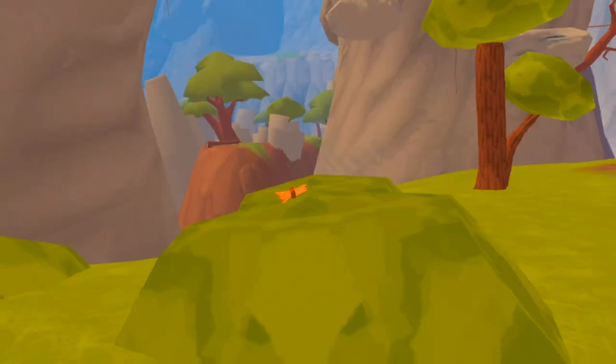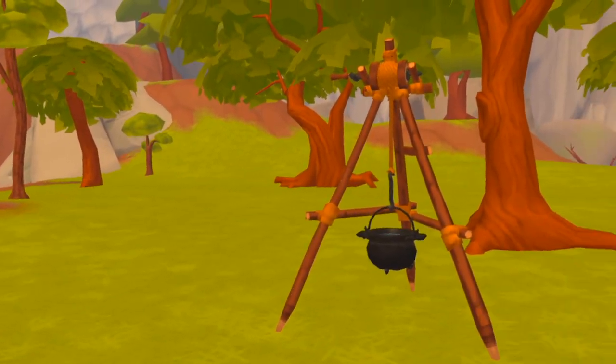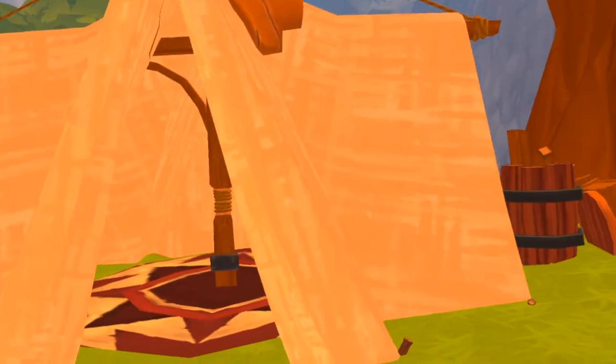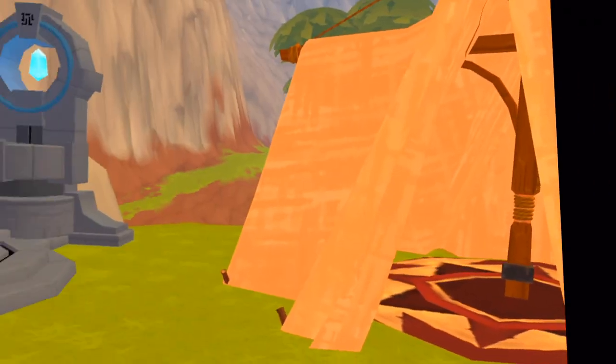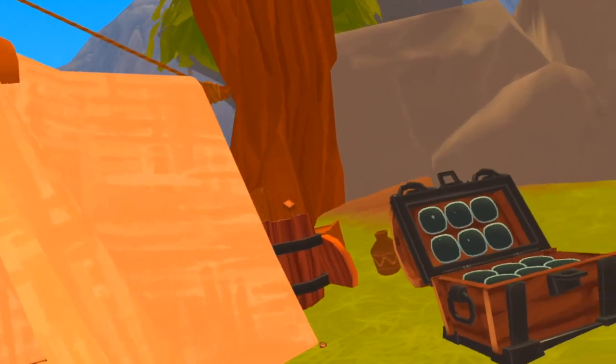One thing I do like about the campsites is the fact that there is a water bucket, a place to cook with the cauldron, and a place for chest cooking. I don't really find this feature quite useful, but if you want to learn about it, I have another video about that.